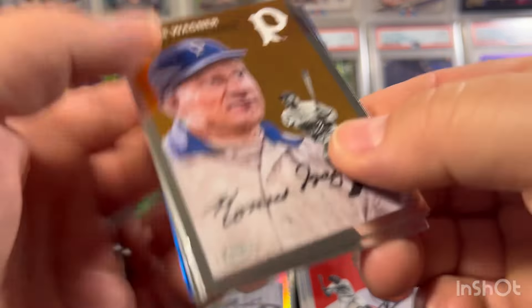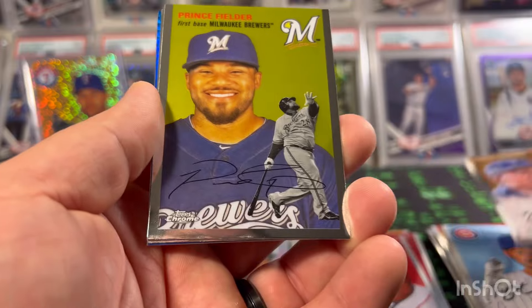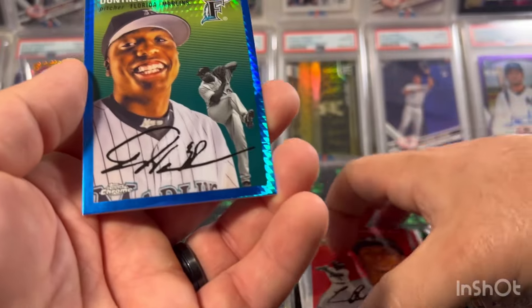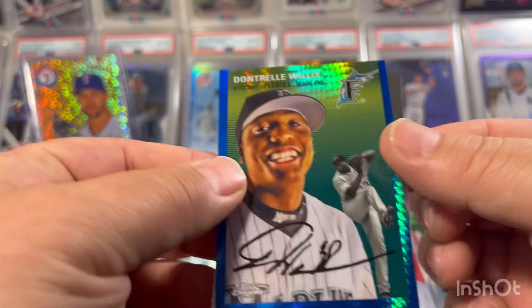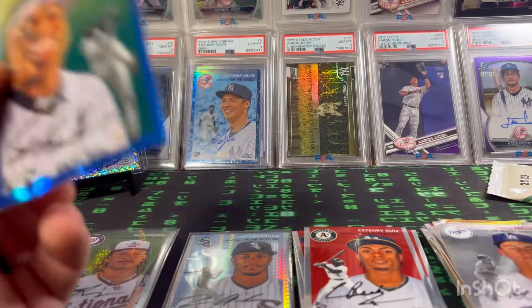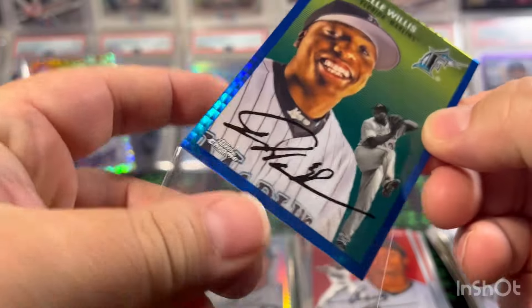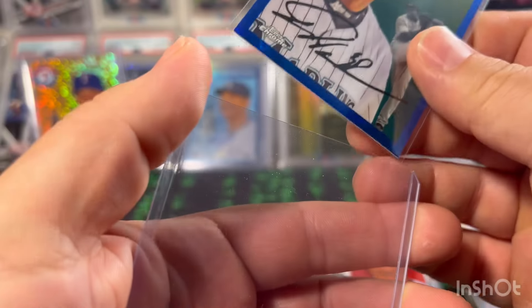Pack seven — we got an extra card and we get our blue prism: Honus Wagner, Prince Fielder, Story Ruiz, Dontrelle Willis in the prism. That card is definitely going to my buddy Lucky Peter — a big Marlins fan. Going to sleeve that up and get it sent out to him.